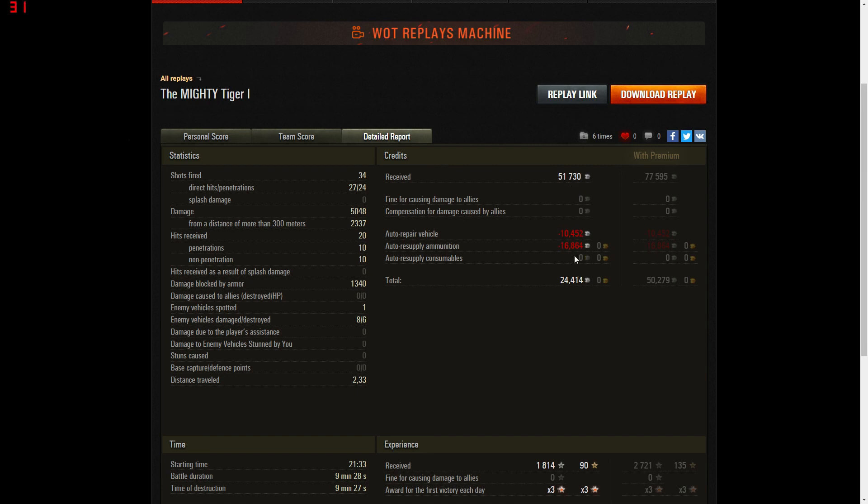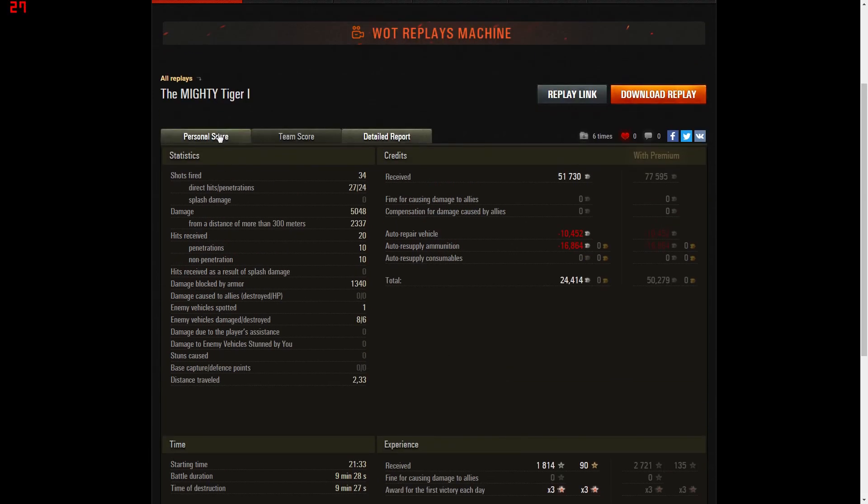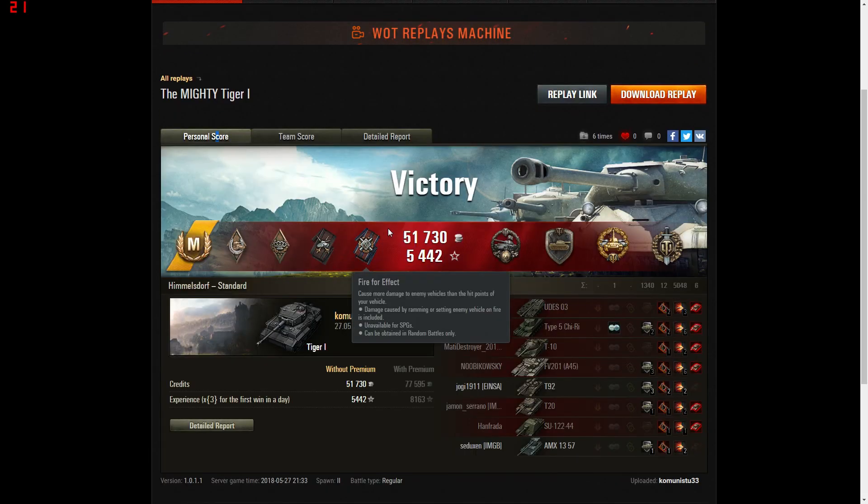1300 damage blocked — very good in a Tiger 1. Doesn't run a premium account — 51,700 damage cost, 24,000 profit, would have been 50,000 with a premium account. 5000 crew experience with a two-times multiplier running — would have been 8000 without. He said: 'Fierce and mighty, it stands alone with its 88mm of doom — highly accurate and devastating, blow matchmaking or anything on the battlefield.' You can feel his confidence and love for the Tiger 1. Anyway, I hope you enjoyed it — please like and subscribe, have fun, don't take it too seriously. This is GamerDom signing out.